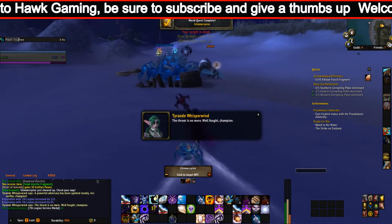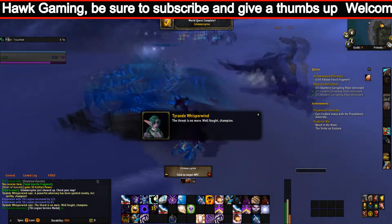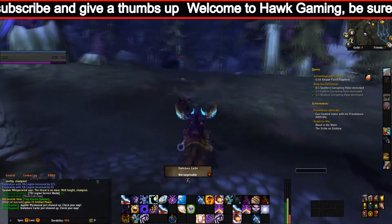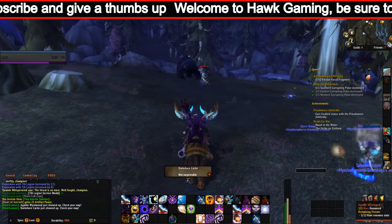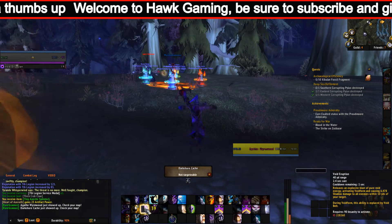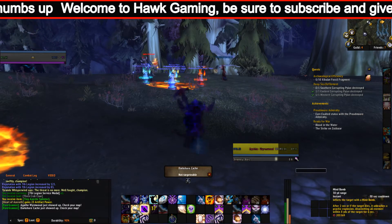You must complete the Zandalari Forever achievement and all major lore storylines in Zuldazar, up to and including the final seal. To create a Zandalari Troll on a new server, you must already have a level 110 character on that server.